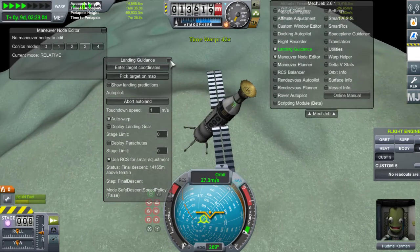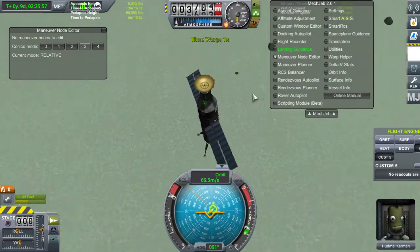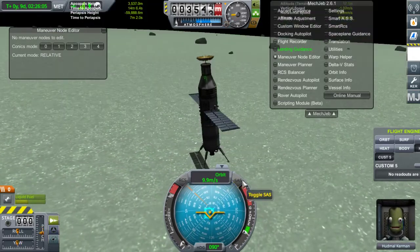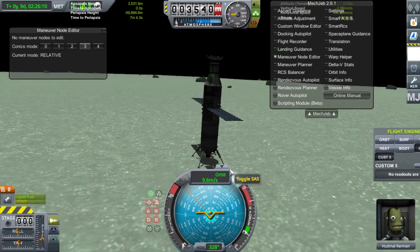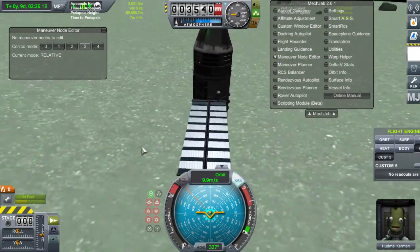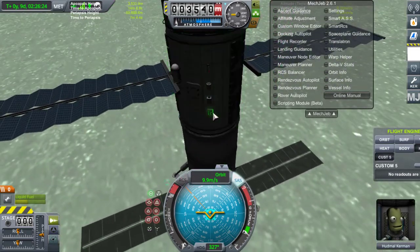Stop la manœuvre. Stabilité assist. Donc landing guidance, land somewhere. En espérant qu'il me fasse pas de la merde, parce que des fois le landing guidance, c'est quelque chose. Il faut un peu suicide burn. Parfait ! Stabilité assist. C'est bon, on est posé. On est bien vitesse zéro, bien posé.